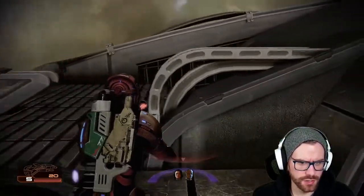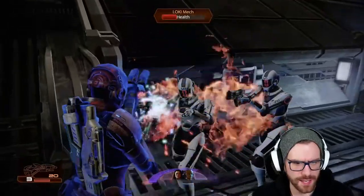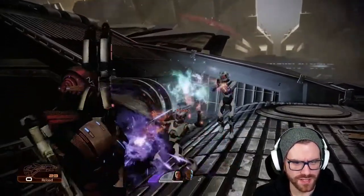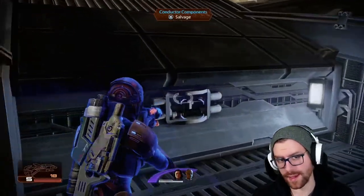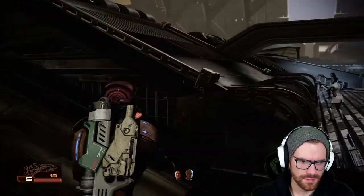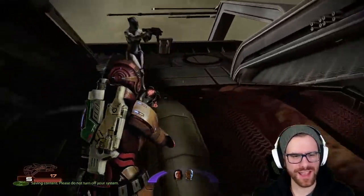We'll continue down to the lower section. Getting closer — we'll come over here for cover and see who's here. We'll go ahead and overload those, charge this one. There was an agent that somehow ended up with his friends — I don't even know. Anyway, we can grab 4,000 credits from that salvage crate. We still need to continue down just a little bit more. That agent's still alive somehow, so let's just go ahead and finish this guy. What was he even thinking? Anyways.